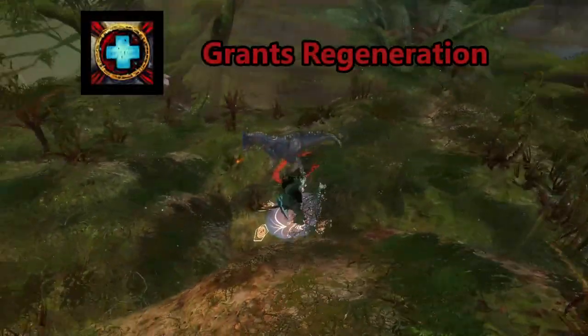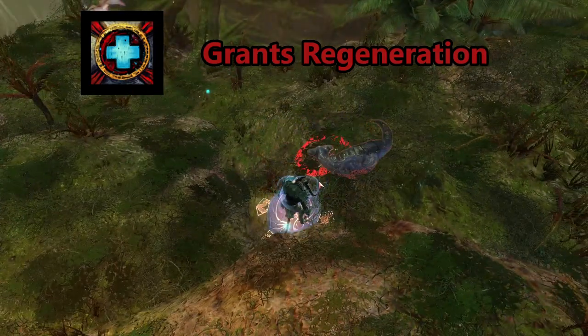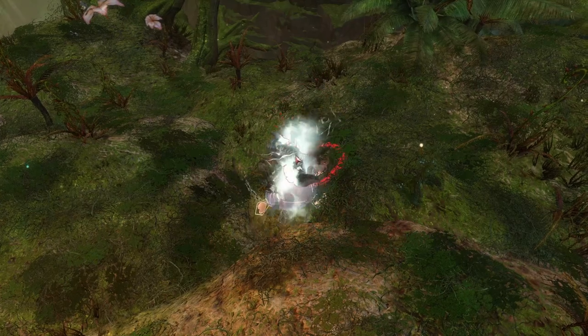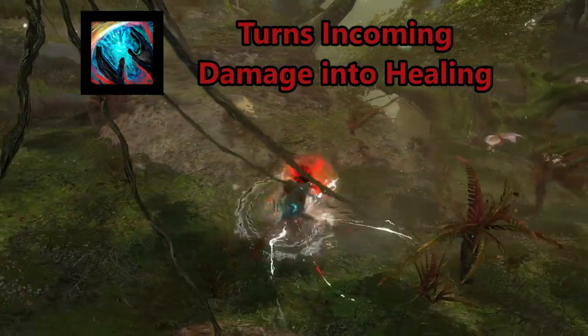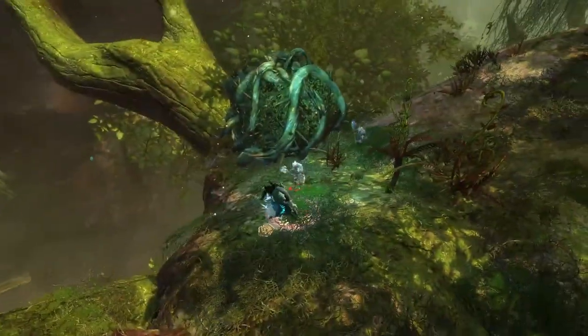The Facet of Light, the healing skill, when upkept, grants regeneration to the Herald and nearby allies every few seconds. The active ability is Invert Light, which heals moderately, and then for the next few seconds turns all incoming damage into additional healing, putting the facet on cooldown.